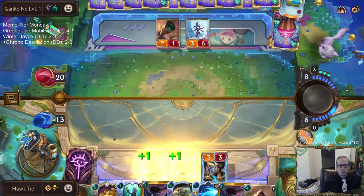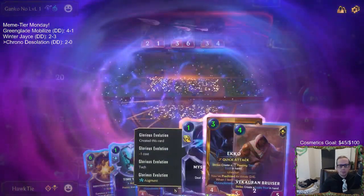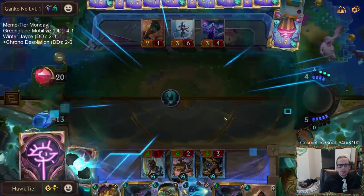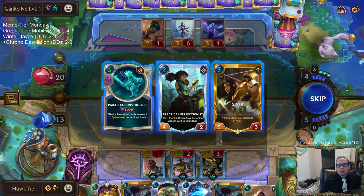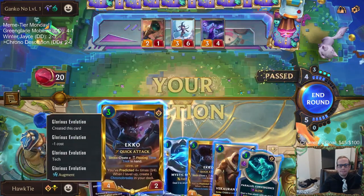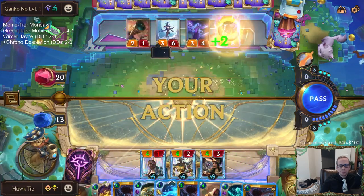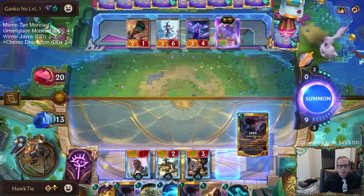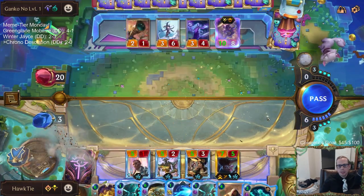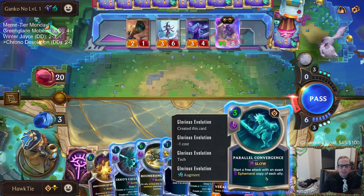We've got eight mana. Playing cards one by one. They still have ten cards in hand. Down to three mana. That costs six mana, which means I'd have three other mana left. Don't get to Parallel Convergence though, and I really want to.